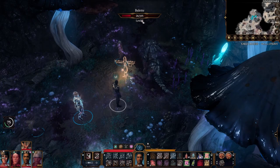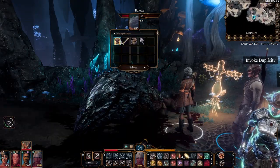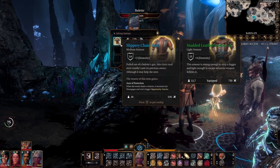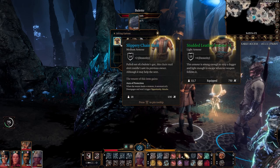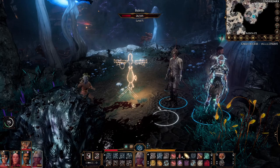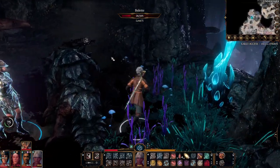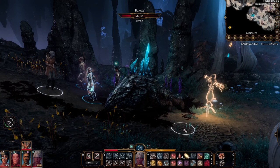There is some sort of graphical bug — it still says the Bulette is selected. Time for the spoils. On the Bulette you will find the Slippery Chain Shirt. When the wearer heals a creature it automatically disengages and won't trigger opportunity attacks. This is best given to someone who will be healing — so presumably Shadowheart or any druid or cleric you have. Let me know how you deal with the Bulette, how many times you've died to it, any cheese that you use to get rid of it. Thank you very much for watching and hopefully I'll catch you in the next one.